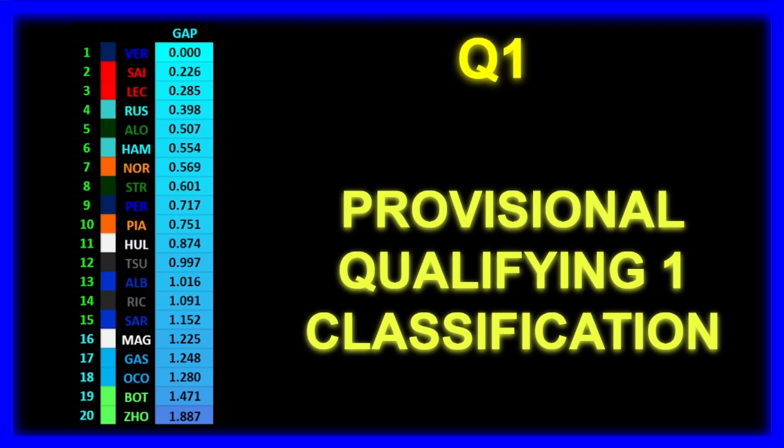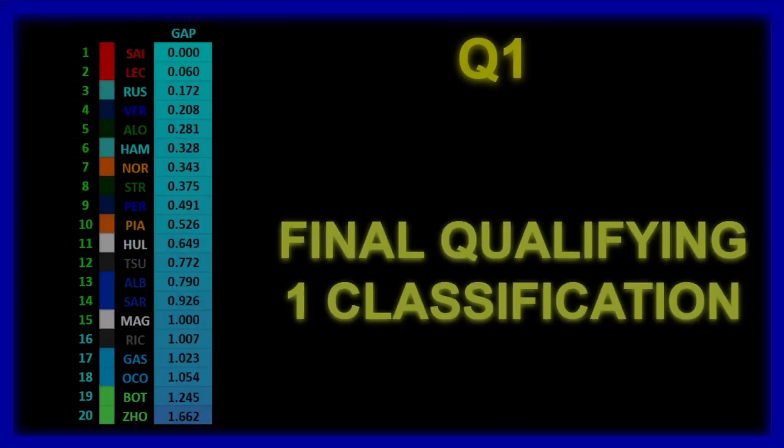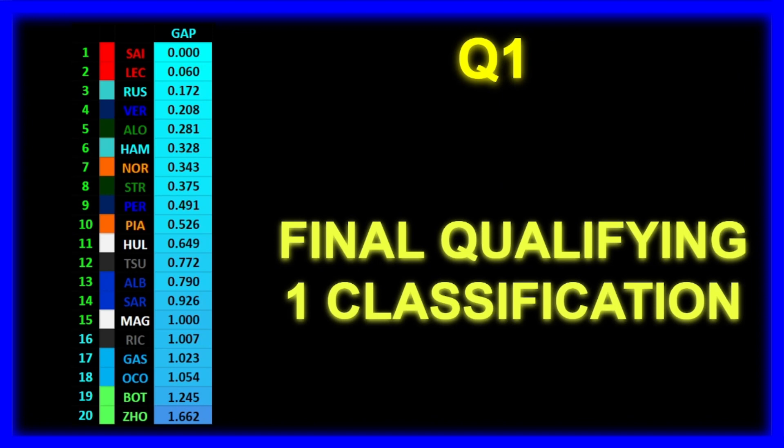Sainz ahead of Leclerc, Russell ahead of Hamilton, and so on — the rest is pretty much what you would expect. There are two deleted lap times for Max Verstappen and Daniel Ricciardo. Max Verstappen drops from P1 to P4, nothing too crazy, but Daniel Ricciardo drops from P14 to P16, meaning he is out in Q1 alongside the two Alpines and the two Sauber drivers. Since Max can lose one lap time and still finish P4, we should probably fear his speed at this circuit.